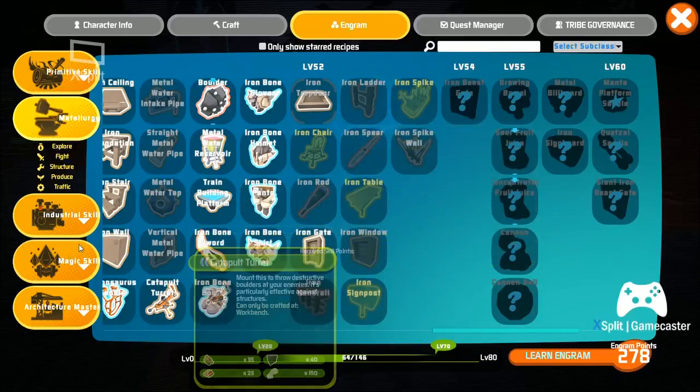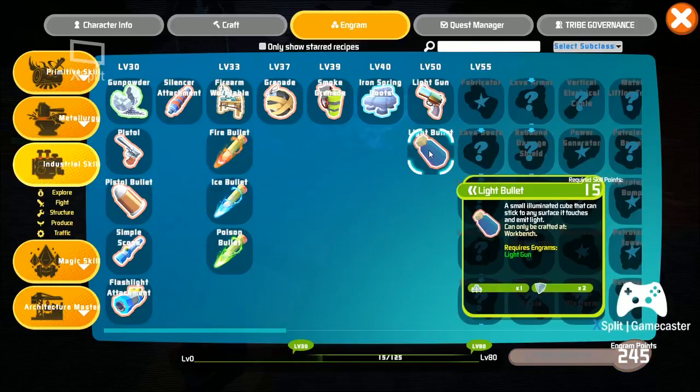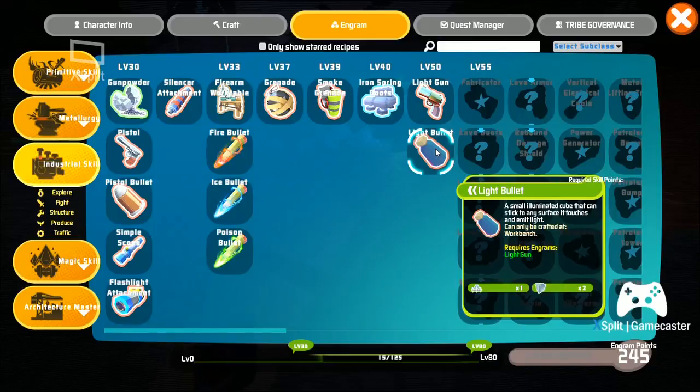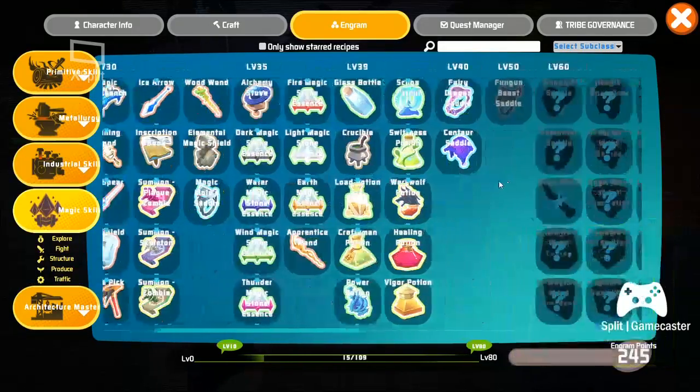I'm going to leave most of this unlearned because I want to learn some other things, like light bullets. What does this do? It is literally a small illuminated cube that can stick to any surface it touches. So it's basically like a torch, but one that you shoot out of a gun - you create a light gun.